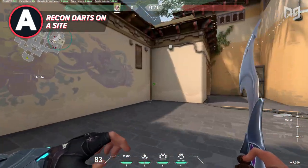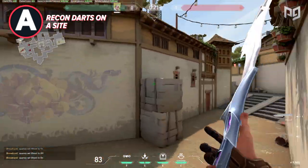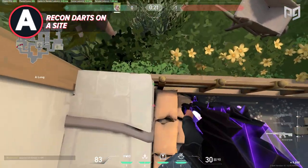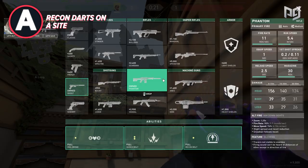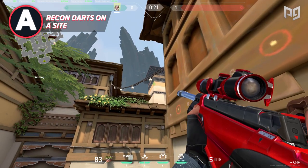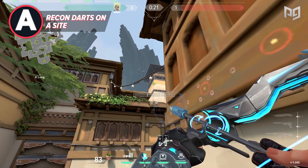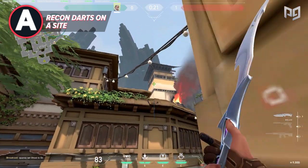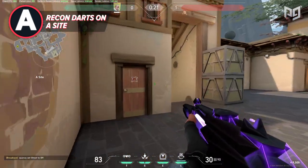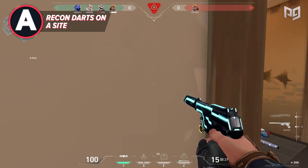The best recon dart for A site can be done in many different ways. I'll show you the most common and easiest to replicate. Line yourself up with the concrete piece at A long and aim your crosshair at the back wall where the color shifts from white to yellow. It doesn't have to be pixel perfect — do a single charge and it should be good to go. Let's also look at some darts that are great if this one becomes predictable. Fast darts that hit high and behind your opponent will be harder to react to than any complicated lineup dart — you want to know both to stay unpredictable.